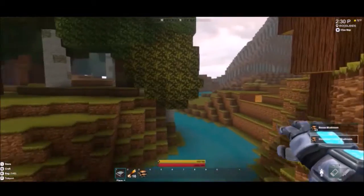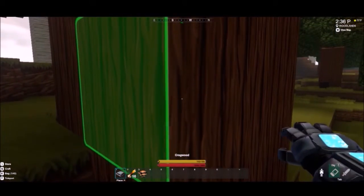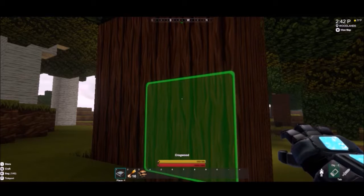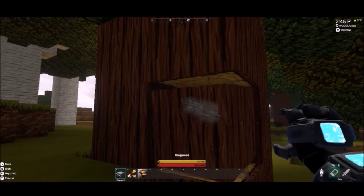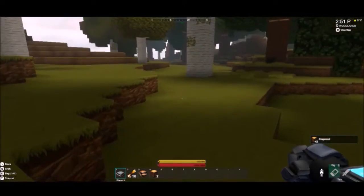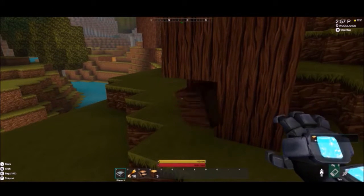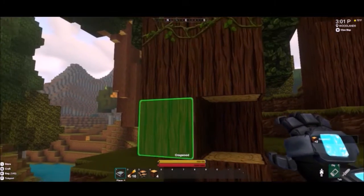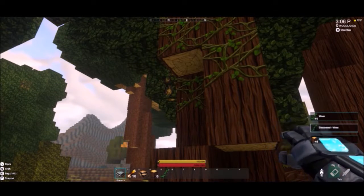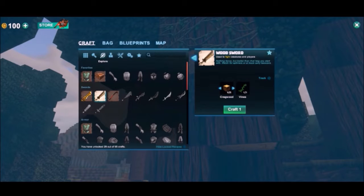That's a brown mushroom — another thing they have that's similar. This is Craigwood. We need five Craigwoods and one vine. One, two, three, four, five — and he finds. Time to craft a sword. There we go.